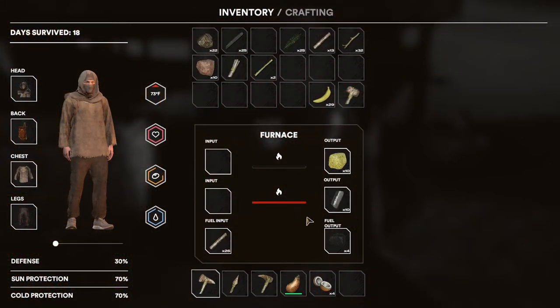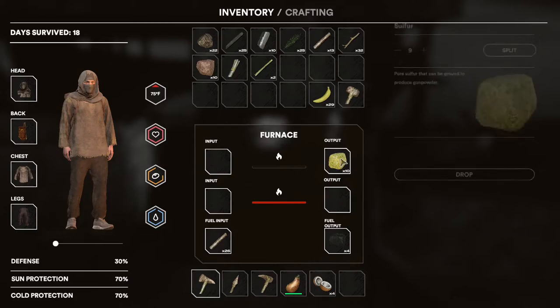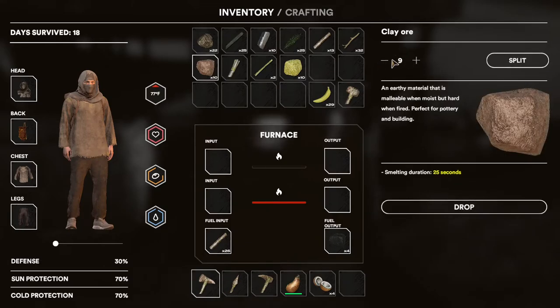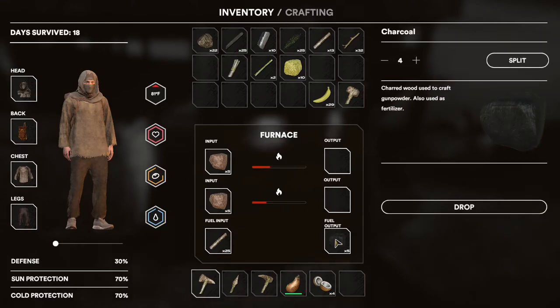And here we can see we've finished — our 10 metal ores have been smelted into metal ingots and our sulfur ore has been smelted into sulfur. And just for completeness, I'll show that our clay ore can also be smelted in here in the same fashion. The other thing that you get besides the ores that you're smelting is charcoal, over here in the fuel output.